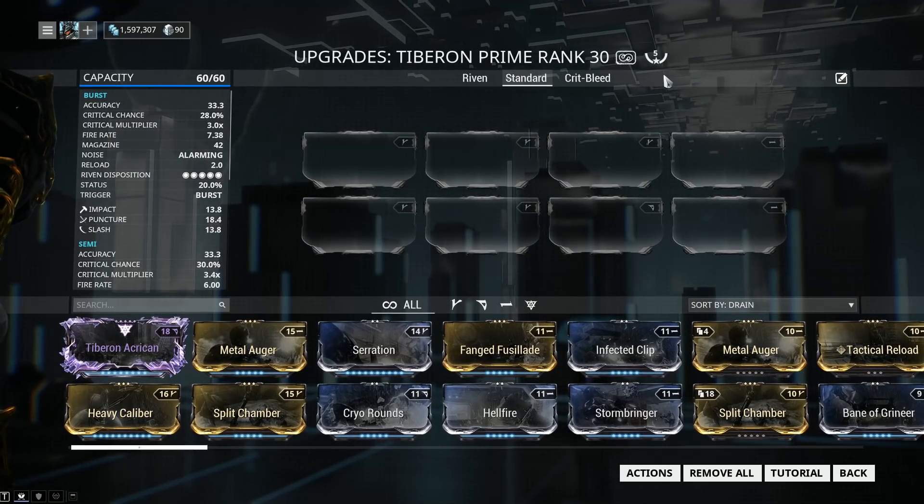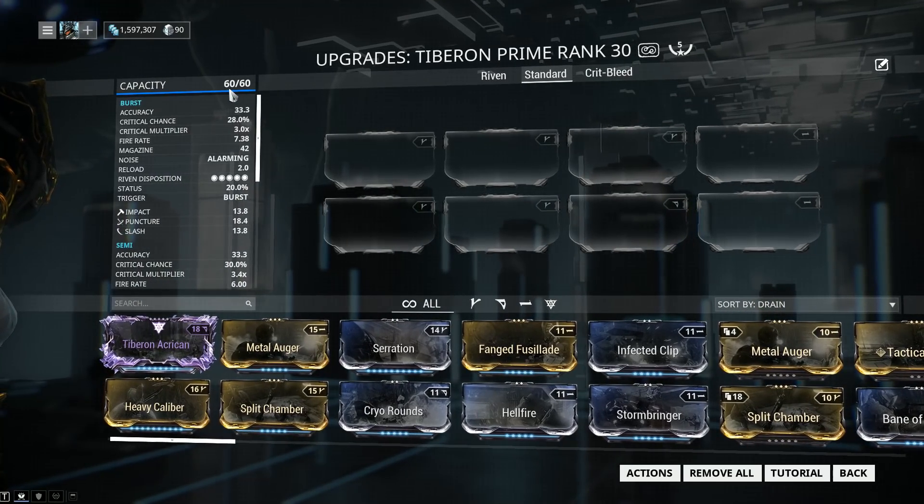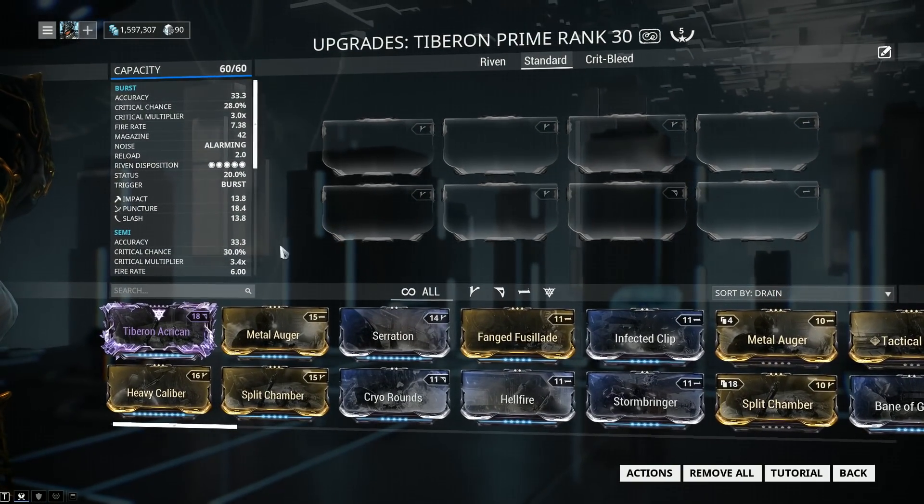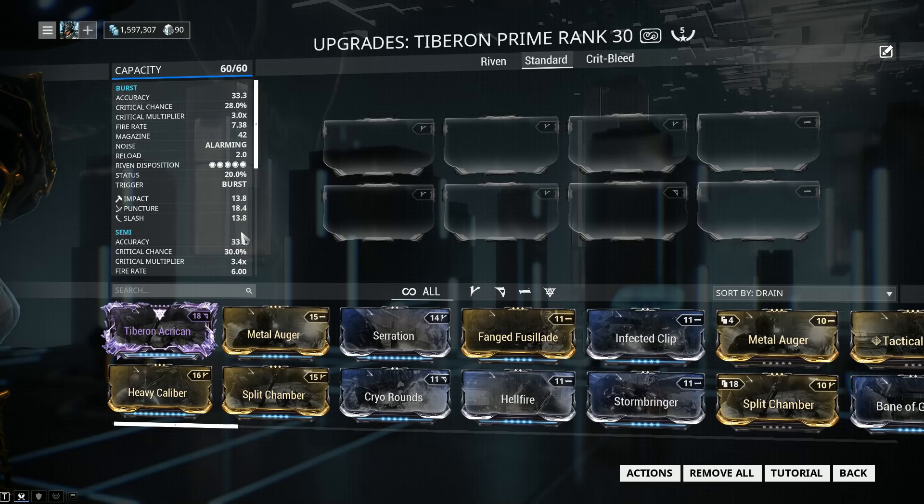My weapon has been forma'd 5 times, but for the builds I'm recommending, 4 formas should already be enough. In case you didn't know, the mod capacity is 60, and if you have the Tiberon Prime for some reason without an Orokin Catalyst, you need to upgrade with one. Now, let's slap on some mods.